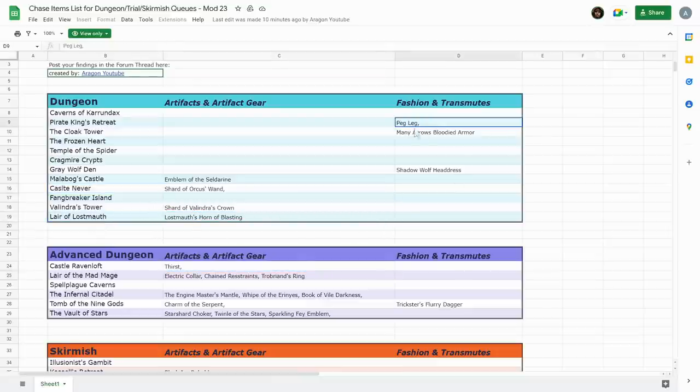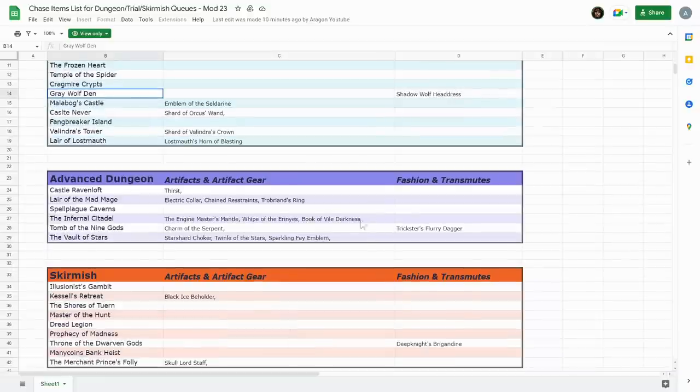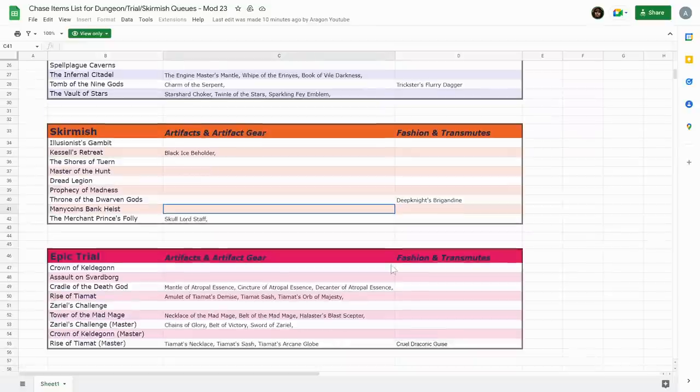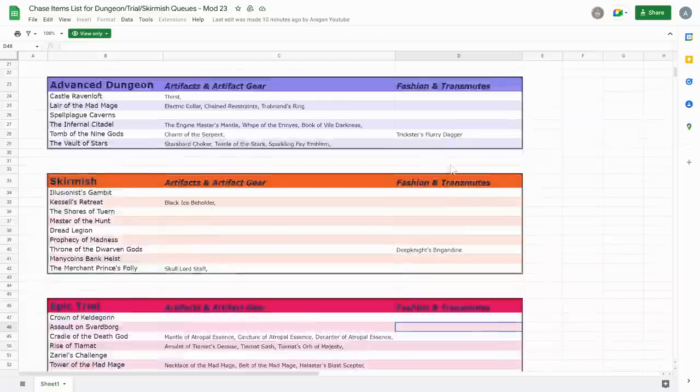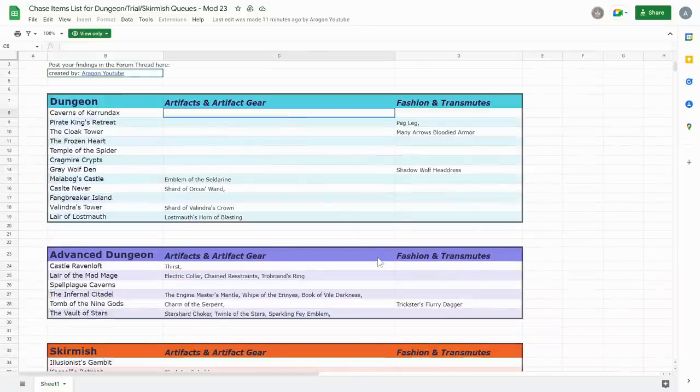You can see the artifacts listed, then fashion items like the peg leg from Pirates King's Retreat, the Many Arrows bloodied armor from Cloak Tower, and the headdress from Grey Wolf Den. Hopefully we can get this all filled out so we can clearly see where each item drops from. Within trials, you get neck, waist, and artifact sets — the normal Tiamat one from Rise of Tiamat and the new mythic one from Rise of Tiamat Master. We did manage to drop a Cruel Draconic Guise.